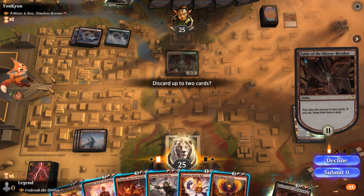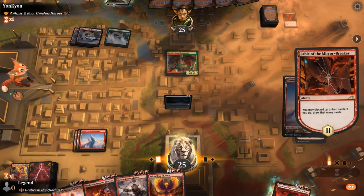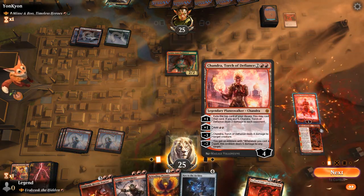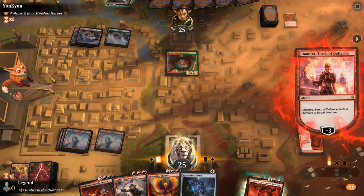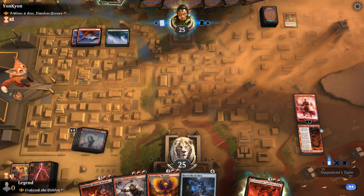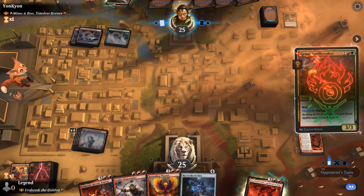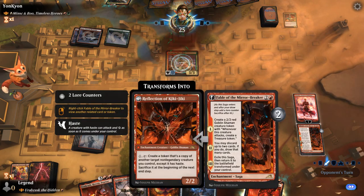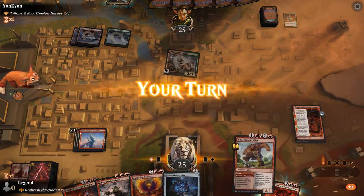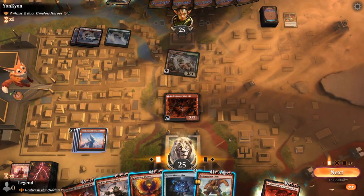I think I stick to the plan — discard Chandra and Steamkin. Our land is good, so we'll just play our Planeswalker. Take out the Archimancer so we don't need to face the opponent's Planeswalker next turn, and the extra mana will come in handy. Spellbreaker can finish off our Planeswalker. At least we'll eventually be able to combine our Reflection with a Chain Whirler as well — which is a good combo, and good with Phoenix too. Do I want to play Key to the Archive, or play something like Rekindling Phoenix?